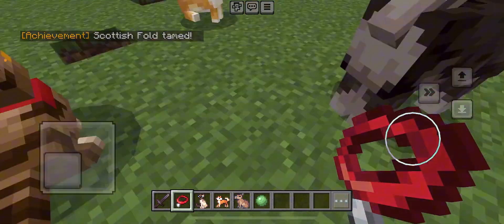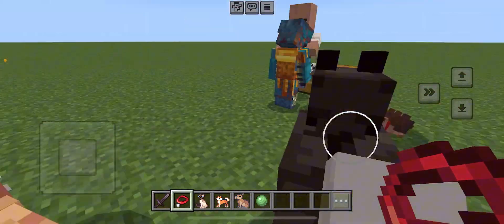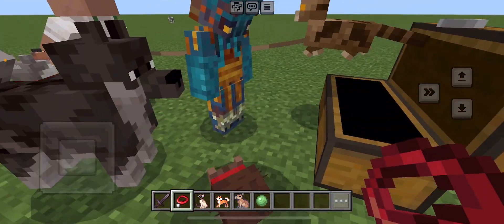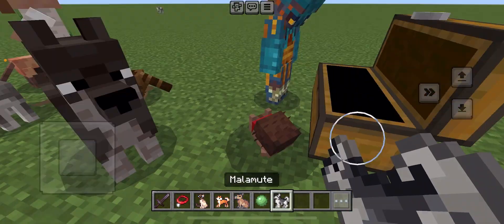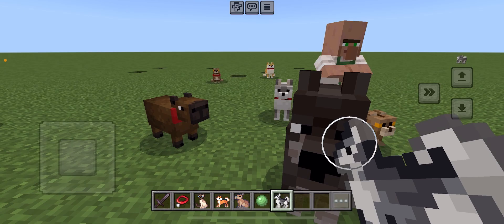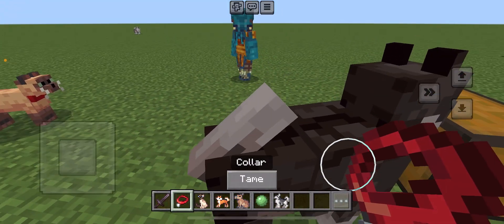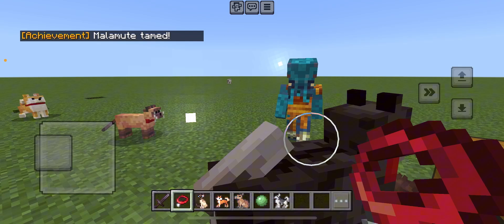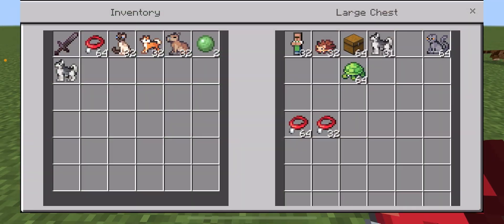The next one is called the Malamute — it's hard to pronounce but I think it's Malamute. You just tame this one the same way. I think it's a dog. There are still more pets after this!